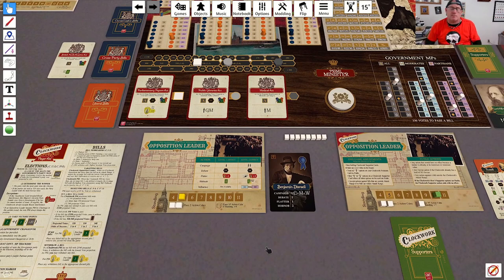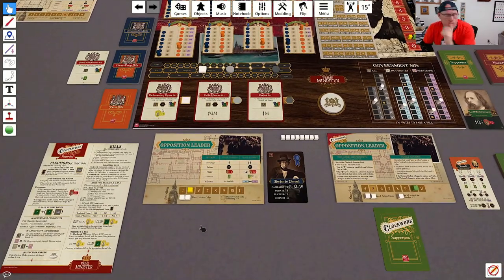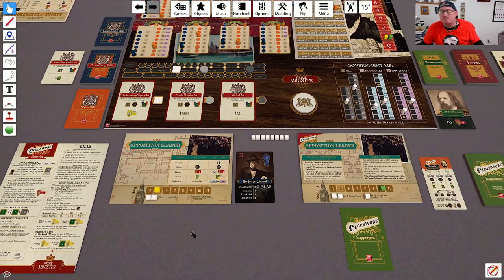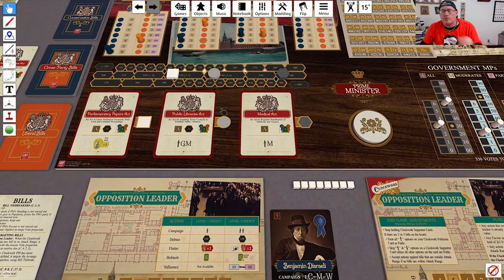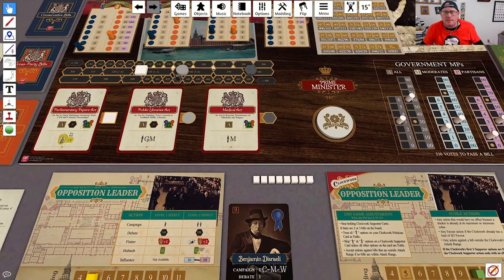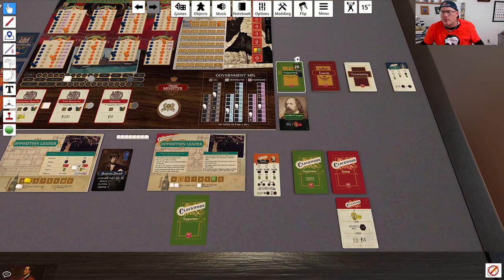Now we're back around to my turn. I think what I'm going to do is get both of these bills into a position where we're kind of just fighting over them. I'm going to use my special ability and draw one supporter, hopefully getting a good campaigning or debating card.